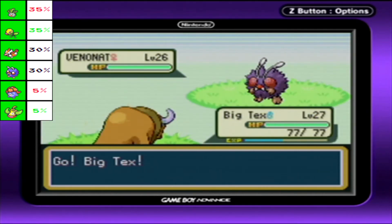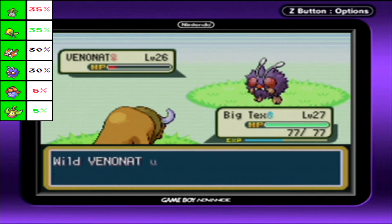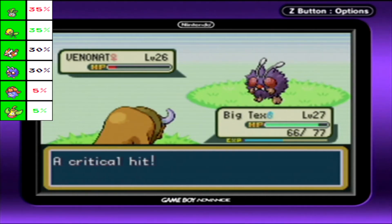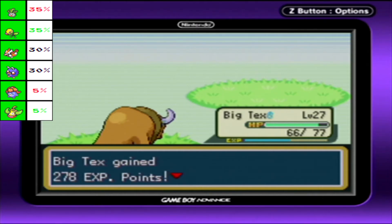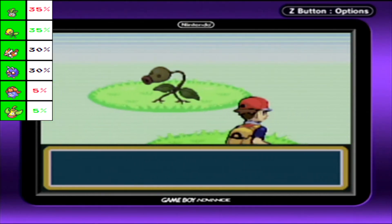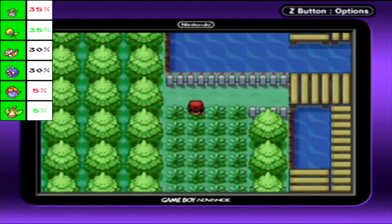Venonat again - get out of here, no one needs a tiny gnat right now. I swear Ditto is around here somewhere, but it's like a 5% encounter rate in most routes around here. I think except for Route 15 where it's a 15% chance - one of these routes is 15%, otherwise it's 5.